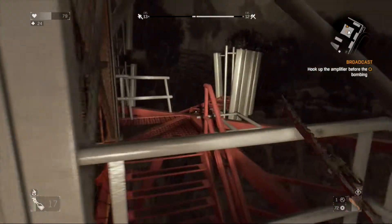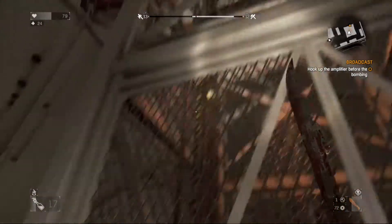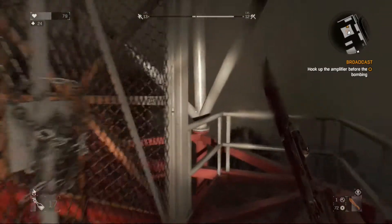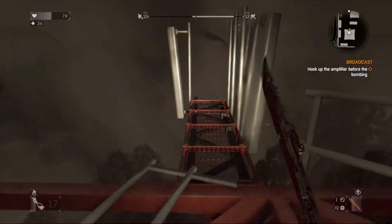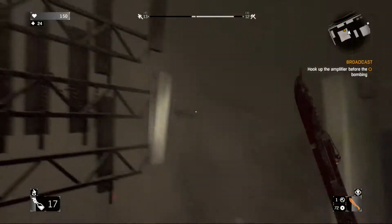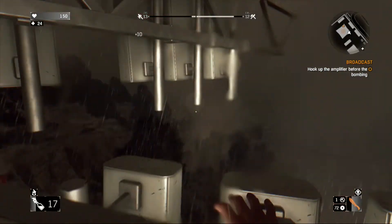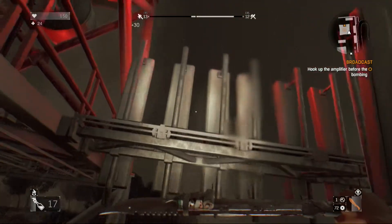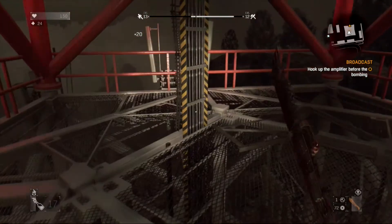You jump over to the stairs — it looks harder than it actually is. Then keep going until you hit another dead end. It always seems easier than it is. There's a rope again, so you go over to this ledge and have to jump over to it — that's super scary to me. I would never ever do this in real life.